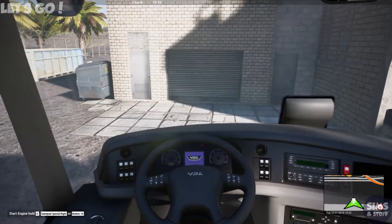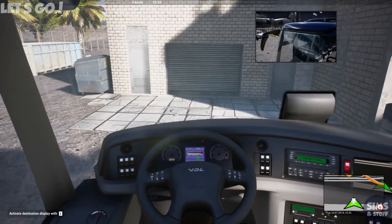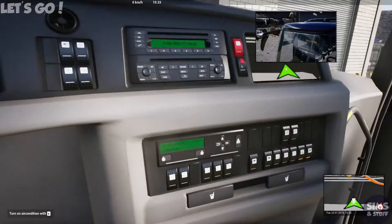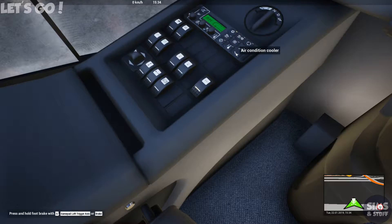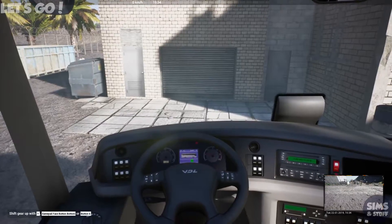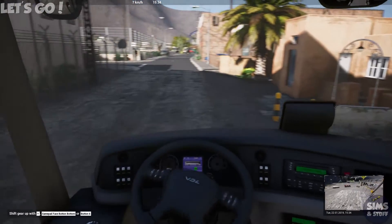Right, let's shut the door. Fire this thing up. Set our destination display — there we go, shuttle. We want the driver monitor off, passenger monitor on, restroom clearance on, Wi-Fi clearance on. We'll go over here to the aircon, turn that on, and make that 21 degrees. Yeah, the coach is looking fantastic. Let's pop it in gear and make our way out to the airport.